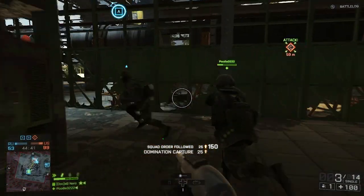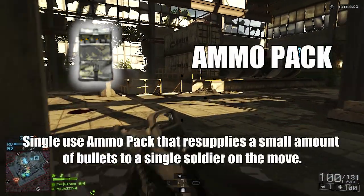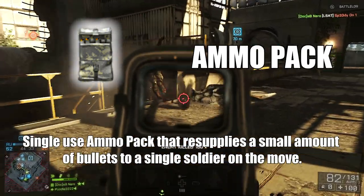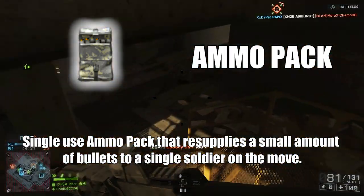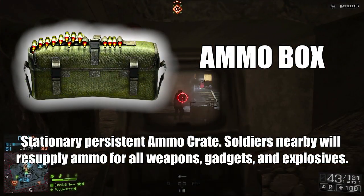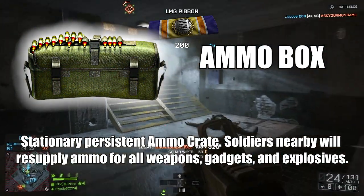You start with the ammo pack, which is a small little packet of ammo that you throw on the ground and one player at a time can resupply their bullets as well as their grenades. Then you work up to the ammo box, which is a big stationary ammo crate where lots of teammates all at once, including yourself, can all run up and take ammo and grenades out of that pack.